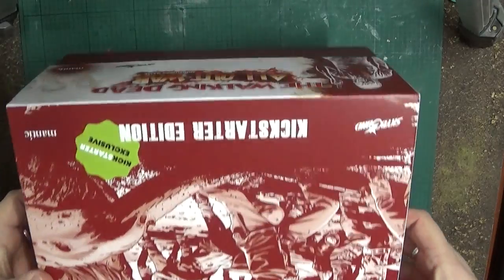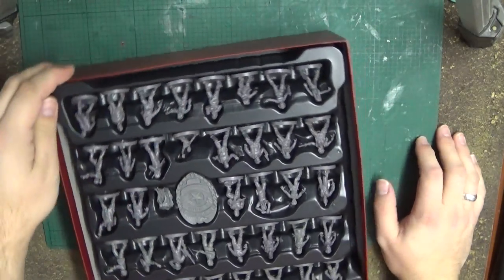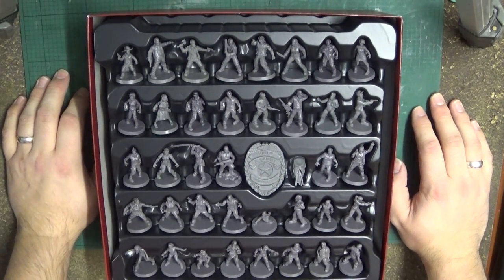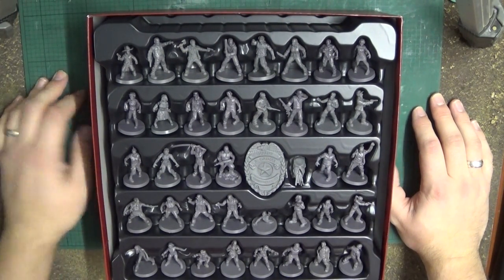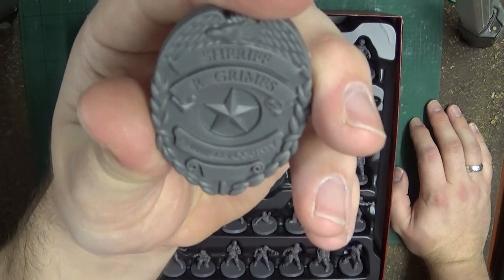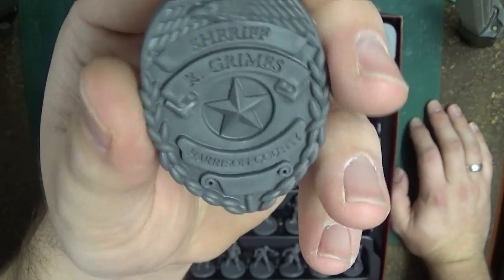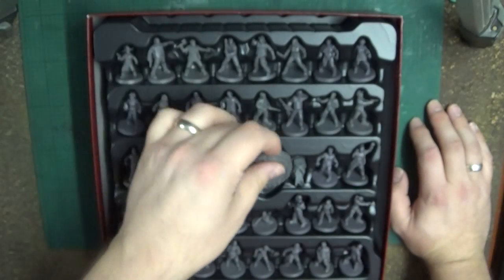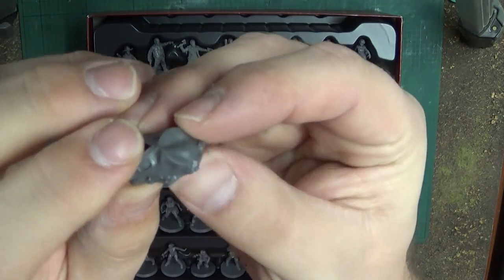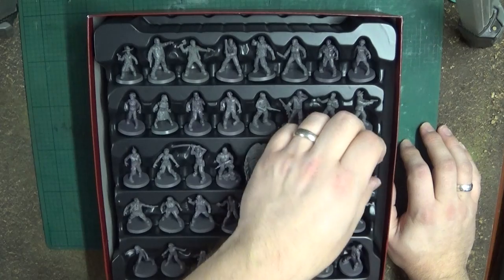We've got the nice plastic off. Look at that — round full of miniatures already. And we're upside down, let's turn that the right way round. There's a lot of guys. We'll have a look at the badge — a nice little token to pass between the initiative back and forth.